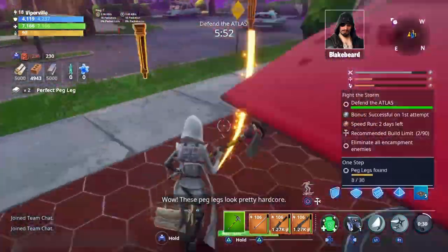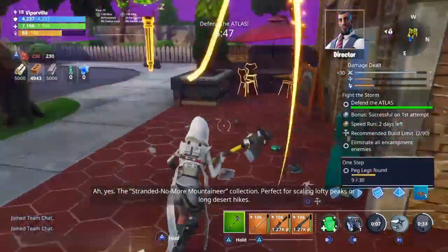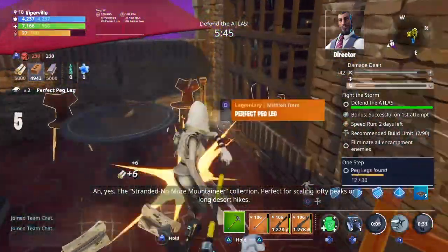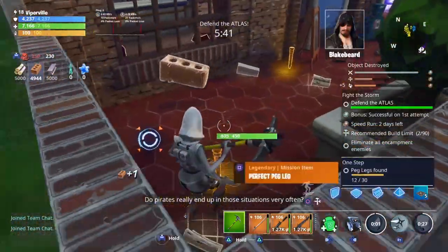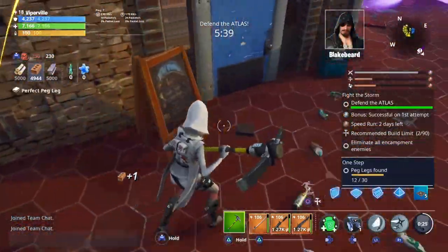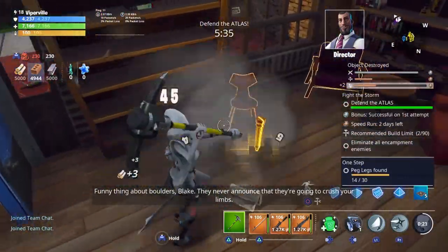Wow, these peg legs look pretty hardcore. The Stranded No More Mountaineer Collection — perfect for scaling lofty peaks or long desert hikes. Do pirates really end up in those situations very often? Funny thing about boulders: they never announce that they're going to crush your limbs.